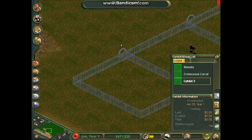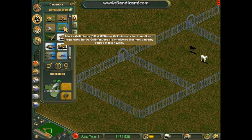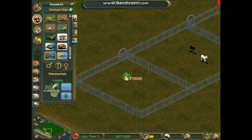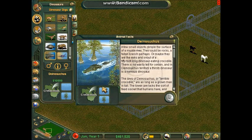The third exhibit cheat is 'Super Croc.' Keep in mind this one is only available if you have the Dinosaur Digs expansion. It will give you a Deinosuchus, which is basically a gigantic 50-foot-long version of today's saltwater crocodiles.